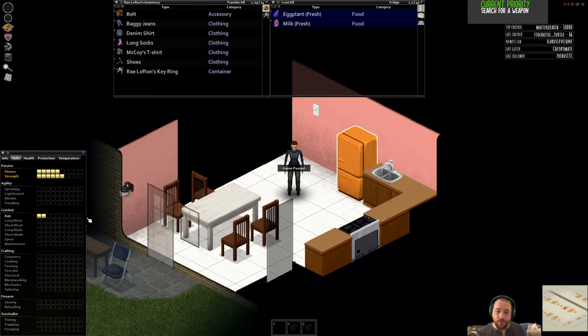A huge part of protection in Project Zomboid is layering up clothing. If you use a machete to attack zombies wearing leather coats, you'll destroy those leather coats before you can take possession of them—your loot potential dwindles. If all you have is an axe or machete, that's fine—you can push down zombies, stomp on them, and not ruin their clothing. But that's trickier in a large horde.